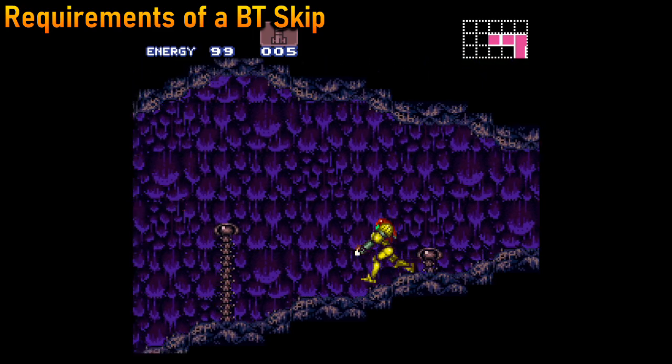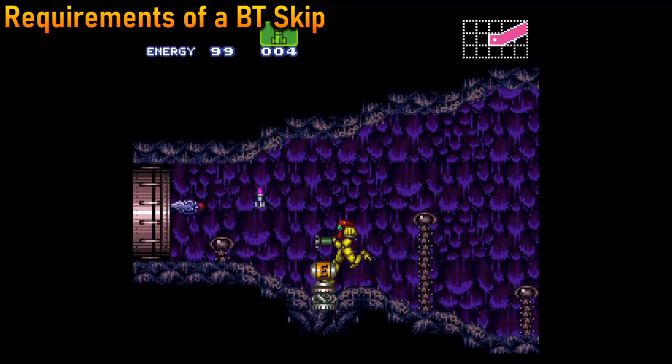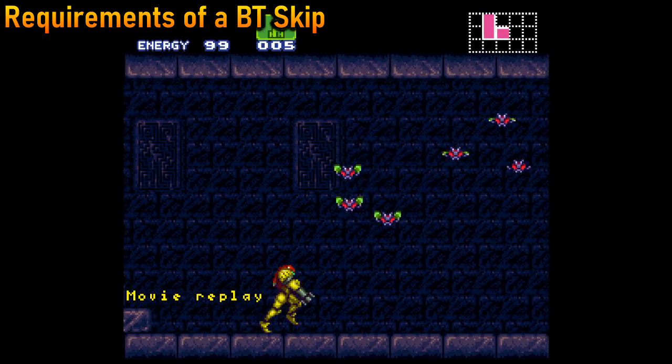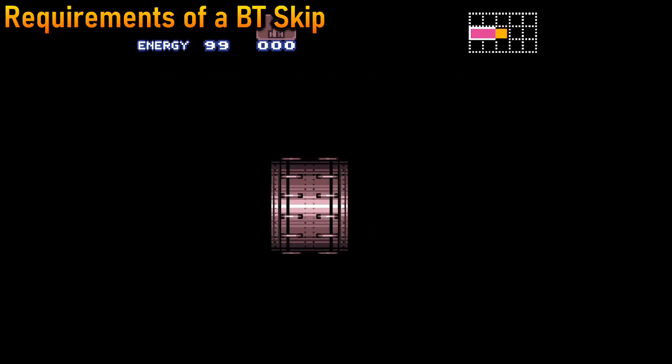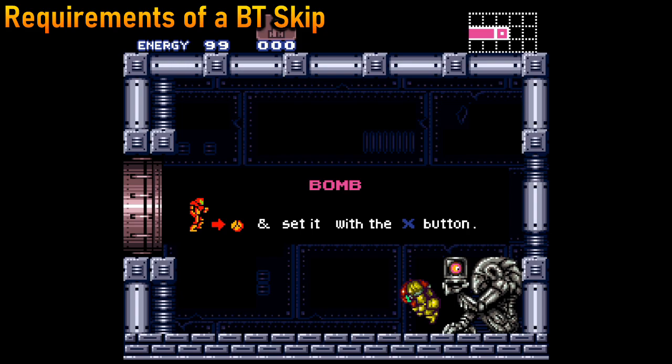Pressing a button 30 times in one second using a single finger cannot be done. If you want to do the BT skip in real time, you will either need to use both shoulder buttons or find a more creative way to arm pump. Recently, a new creative method of arm pumping was found — it is called zoden pumping, named after its creator, and we will discuss it later.